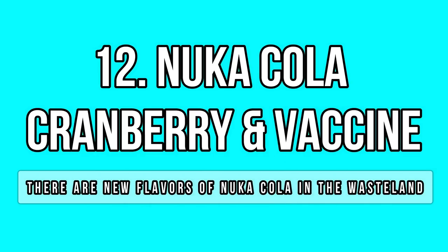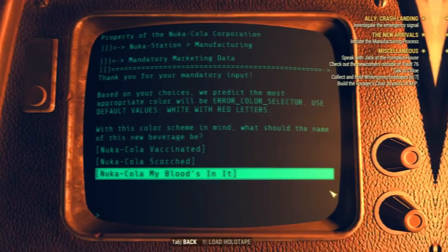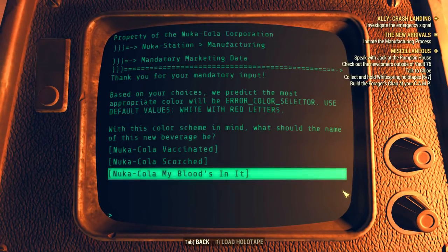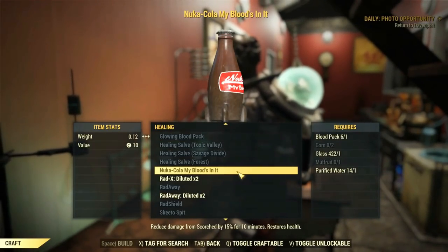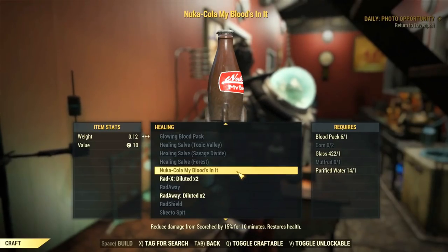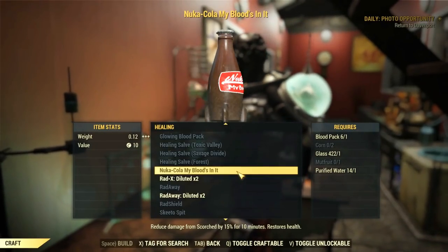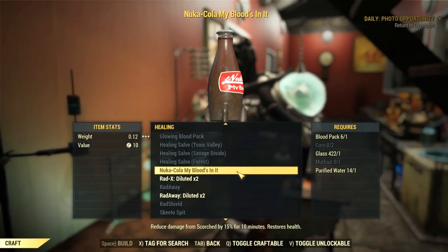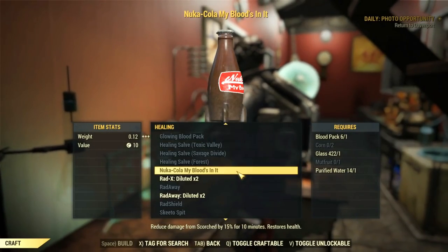There are new Nuka-Cola flavors in Appalachia that can be extremely helpful to your gameplay. If you have done the main questline, you have already unlocked one of them — the vaccine for the inoculation process. During the quest you craft this vaccine using a Nuka-Cola format, but it's not only for the quest — you will learn the plan as well, which means you can craft it through any alchemy bench under the healing section. The name depends on what you chose for your own vaccine. It gives you 15% reduced damage versus Scorched, so it's fantastic for the Scorched Beast Queen fight.